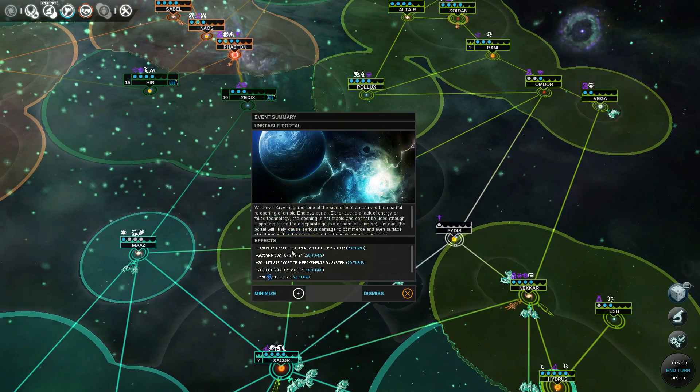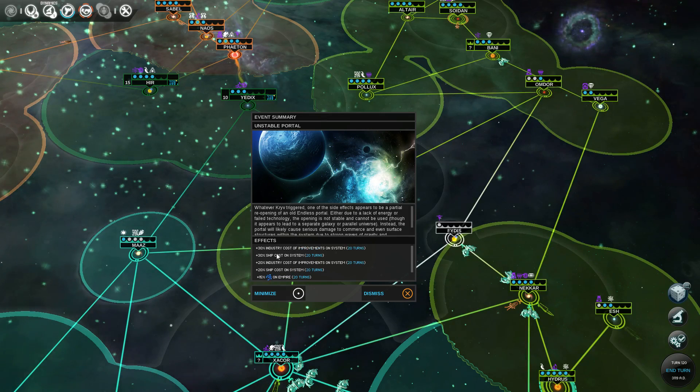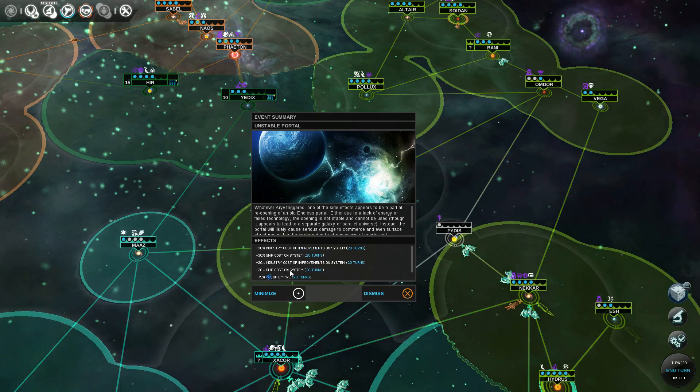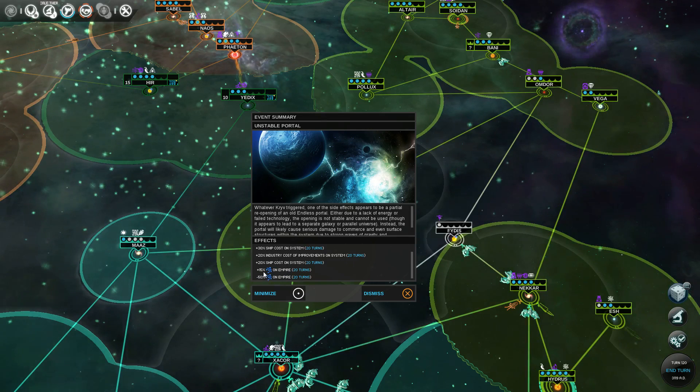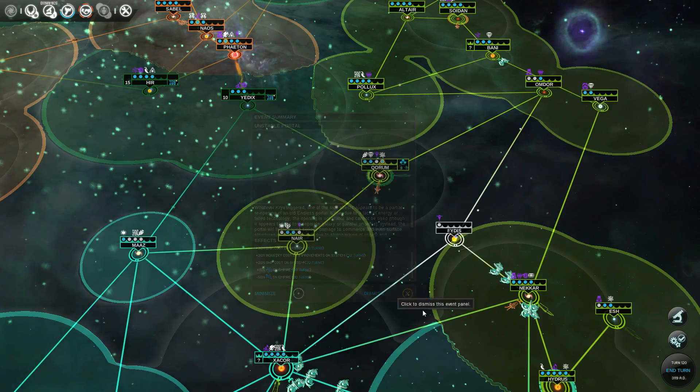Plus 30% industry cost, so this starts now. And somebody else did the hostile action, so it's actually plus 50% cost. Somebody else did the nice one, so overall it looks like minus 35% science.